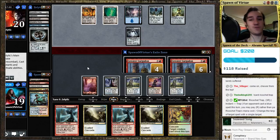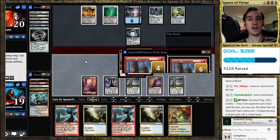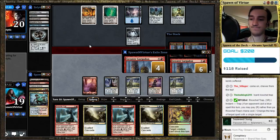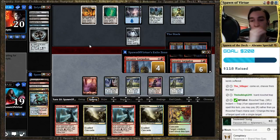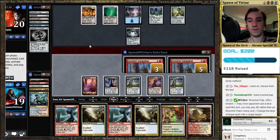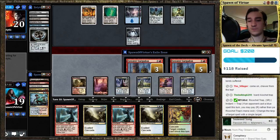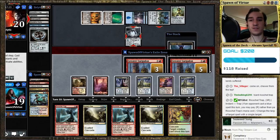I could have prevented this by sacrificing — it's funny how that's coming back to haunt us here. All I had to do was sacrifice the mountain, and he wouldn't have had that extra Urza's Mine. I think if I'd played this correctly, we would have won this match. The draw was an Eric Mesa. I'll get a white source. He wants to put a fake counter on the Spellskite.